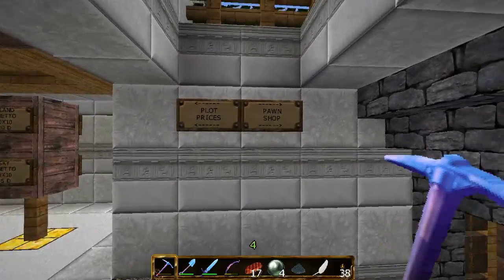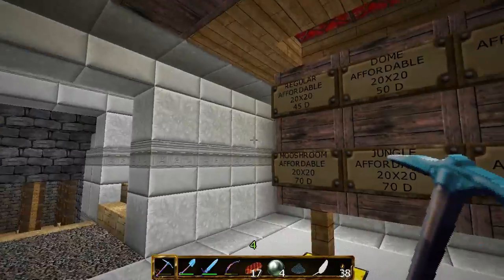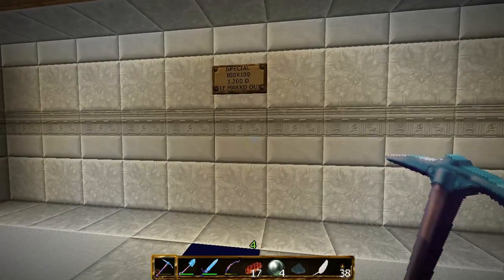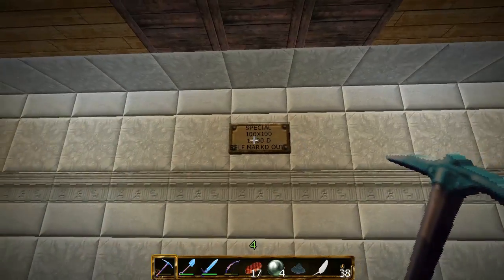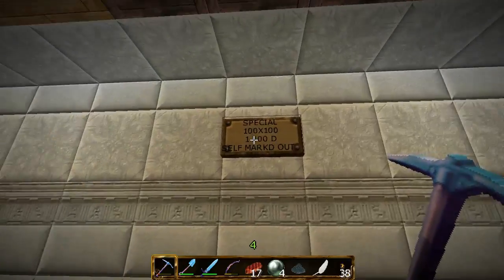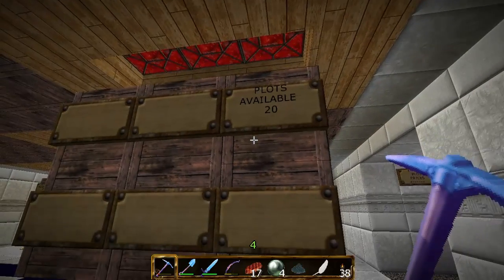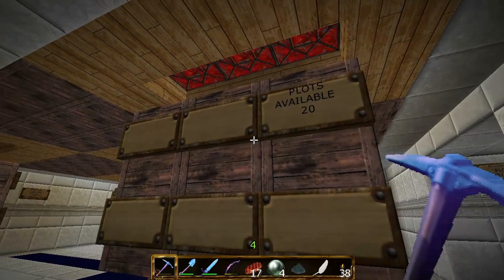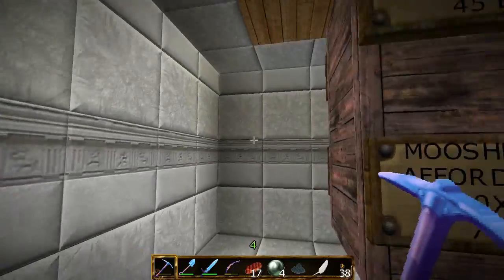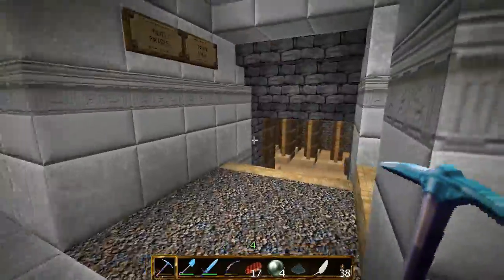Down here is the pawn shop on that side, plot prices on this side. You have the special plot price here, and on the back here you have how many plots are available of each type of plot. If there's nothing back here, then there aren't any plots.